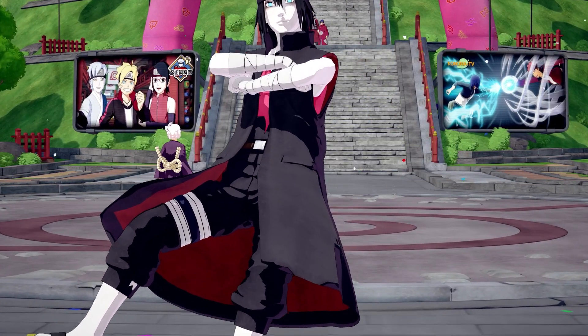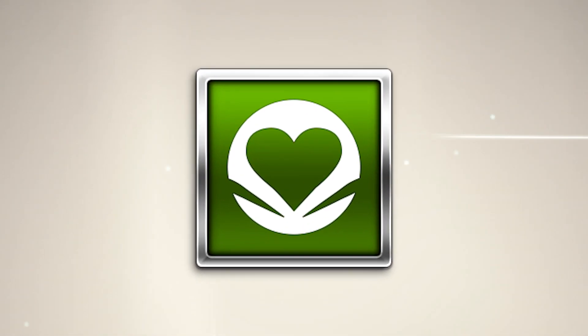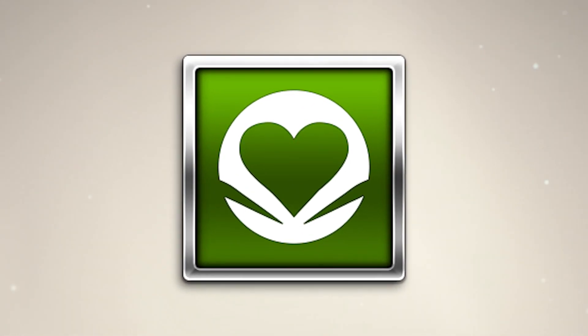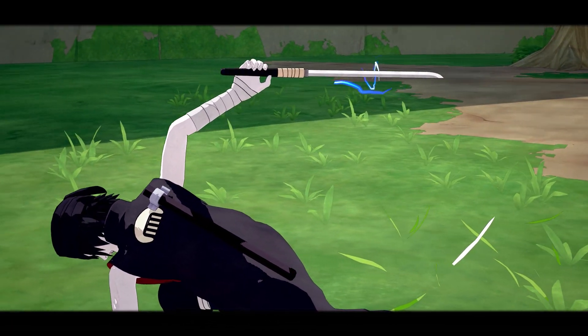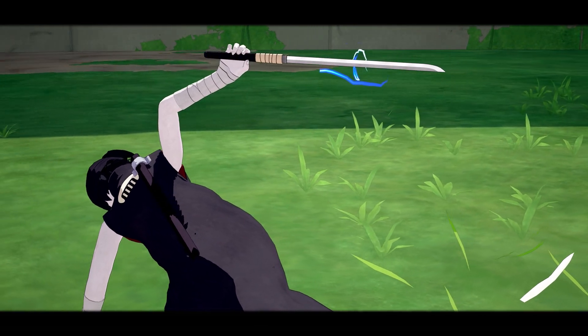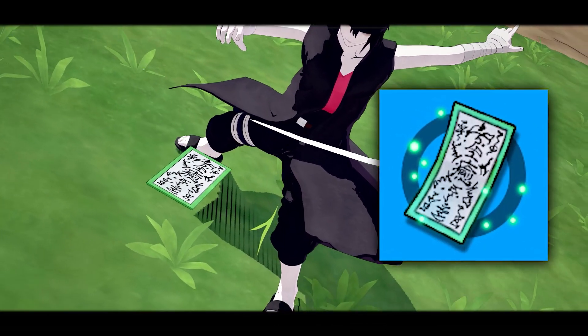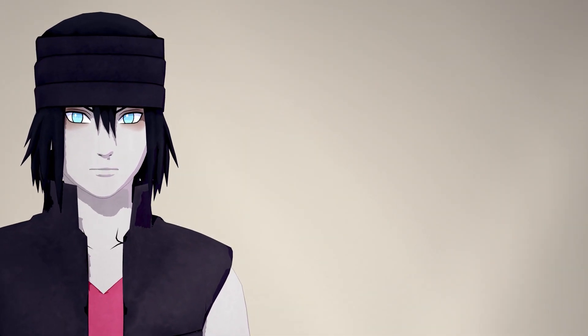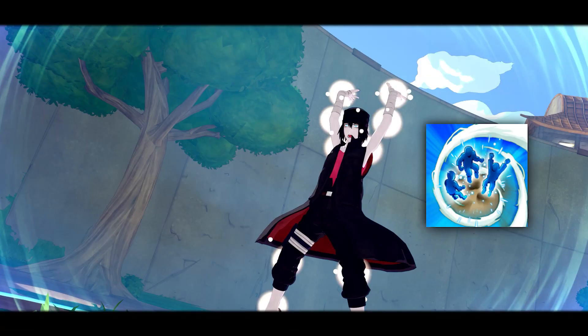So to start it off, this is a healer build — healer builds carry every team. For the weapon I'm using the Kakashi sword, the ANBU era one, which is really just a reskin of the normal ninja sword, nothing different. For the ninja tool you gotta have that healing skill type 2, best in the game. For the outfit skills I got first blood, clear mind, and unbending will.